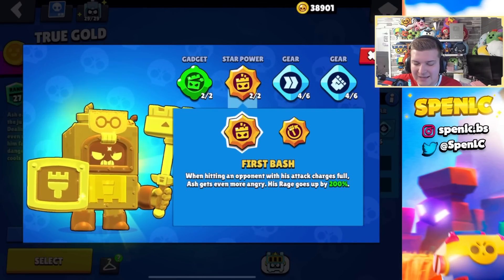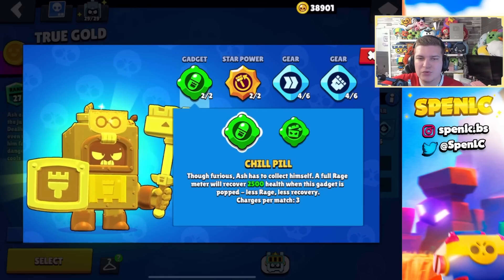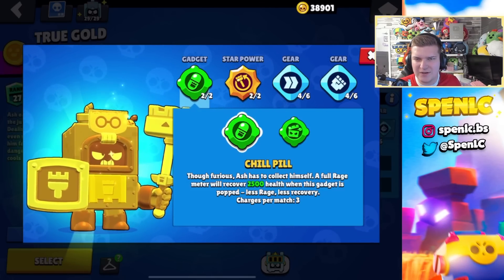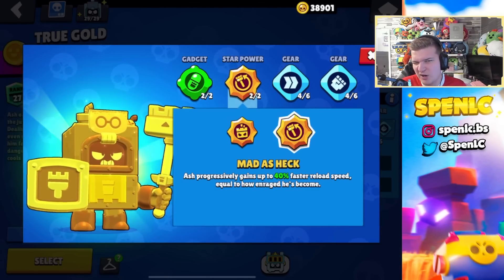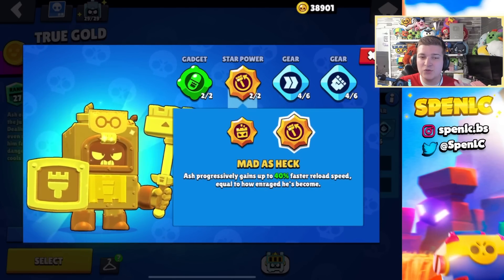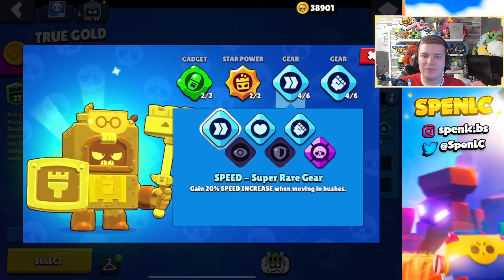This brawler recently received a few buffs to both his second star power and gadget, but I don't think it's really made me want to make the switch. In terms of gadgets, Chill Pill is going to be your best bet — you get the synergy with the rats. Most people throw their rats out when they're low HP, pop this gadget, and then the rats help build the rage back up while you've also healed like 2,500 HP. The other gadget could be underrated but I don't really like it. In terms of star powers, I still feel like First Bash is going to be your best bet. This is what all the pros use 100% of the time.